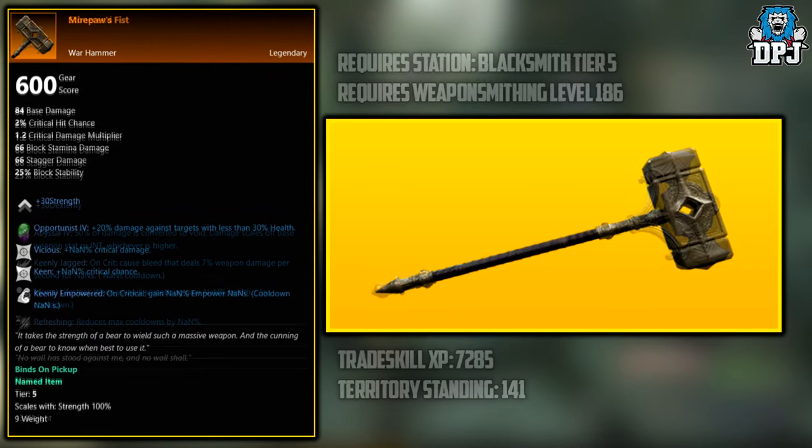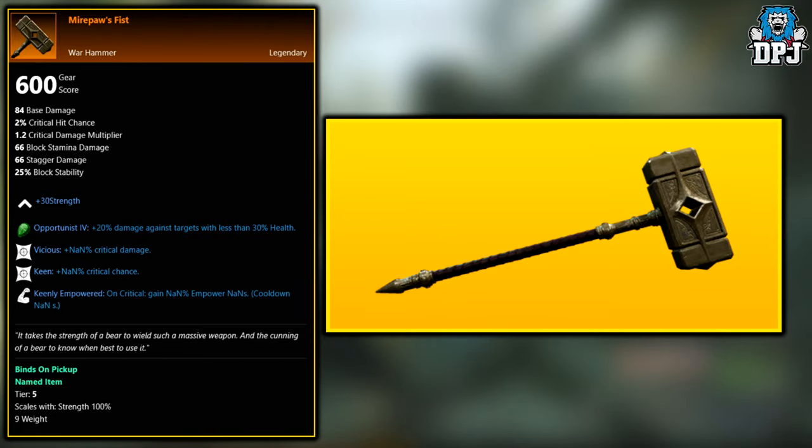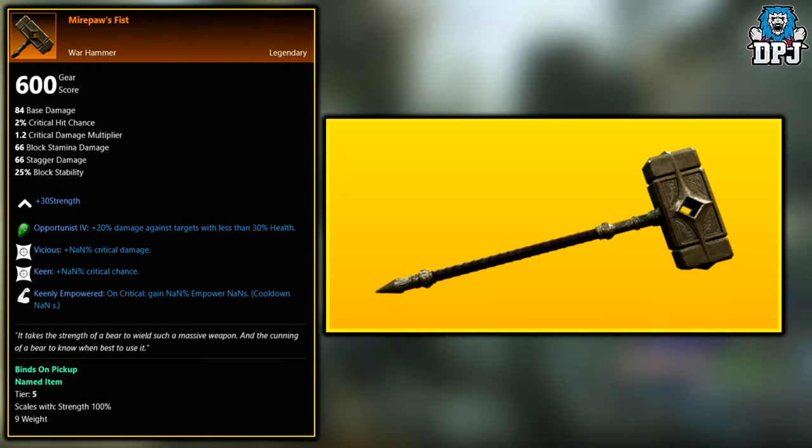Next up we have the Mere Paw's Fist. This legendary is also a world drop across the board as far as I can tell. I believe it would be added to the loot pool once you get to around level 40 to 50, but don't quote me on that.